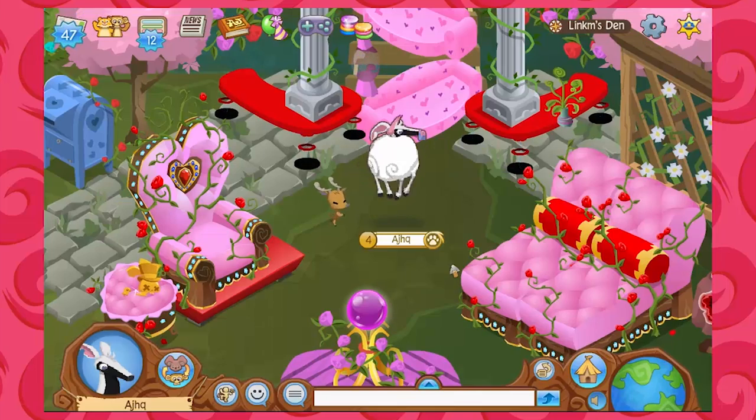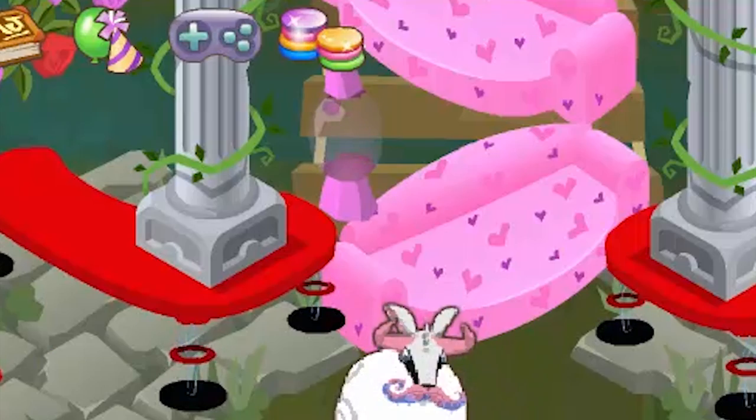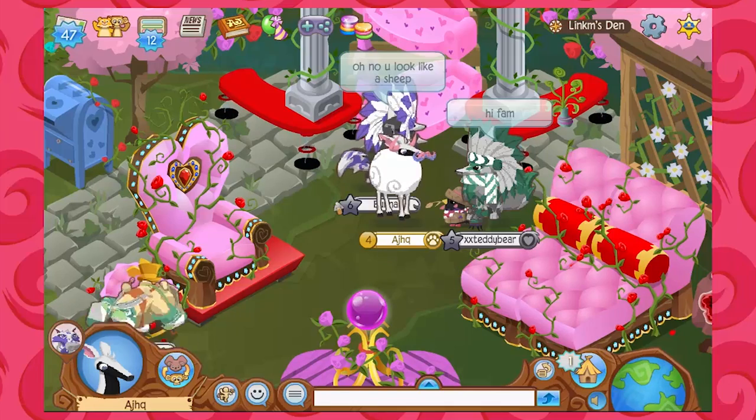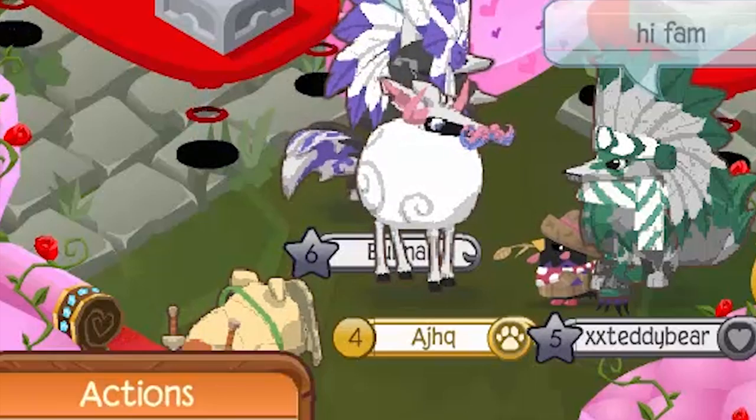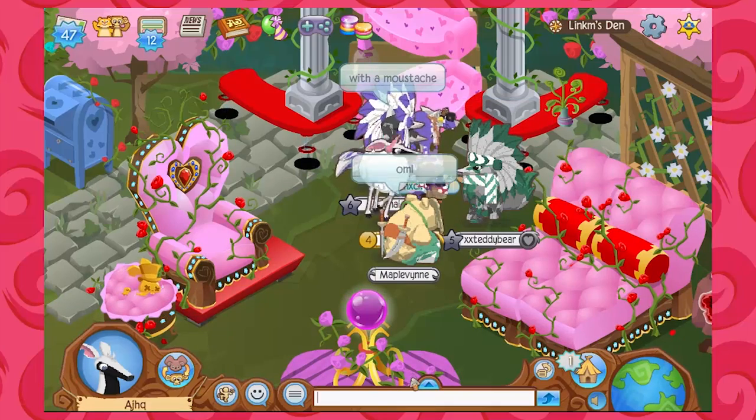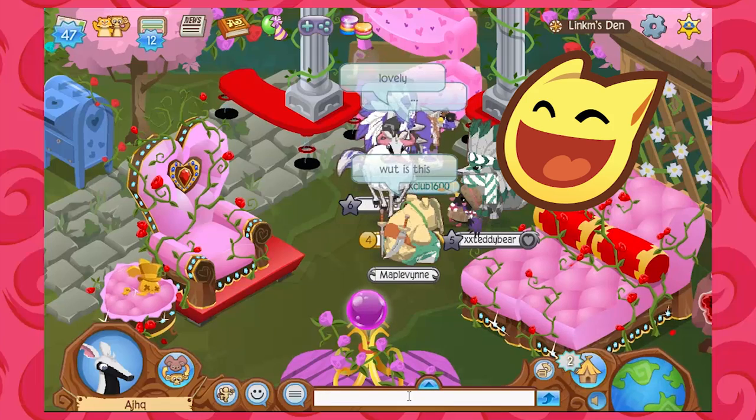Wow, look at this. So we've got the friendship sofas, the chaise lounge, a lot of roses, floating tables, and we've got our fabulous leggy style look going on from AJHQ. I don't know if you know about leggies, but you should check out the recent video by Jelly Jones — it was pretty hilarious with the leggies.